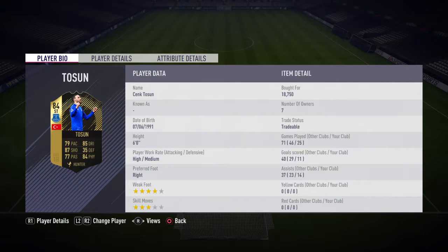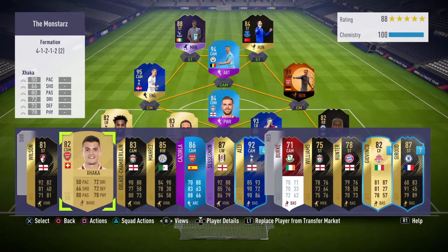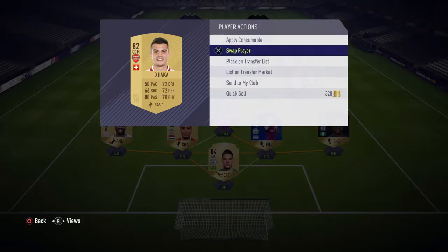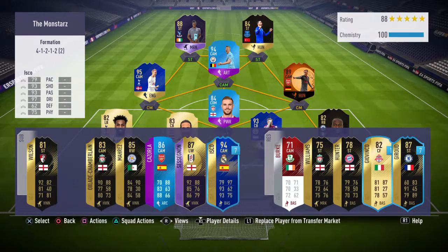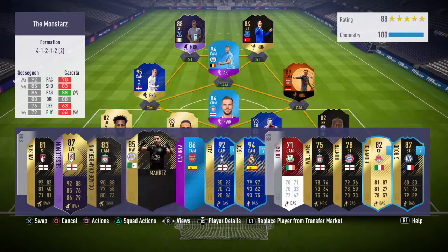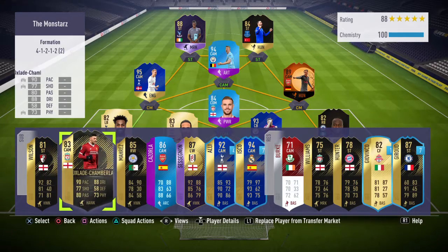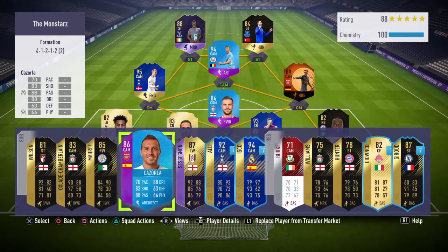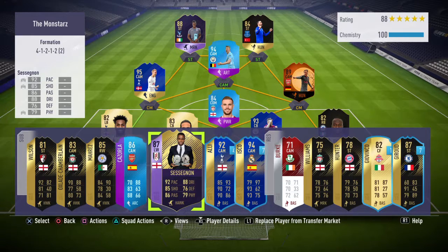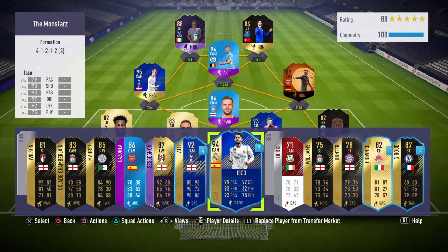In-form Cenk Towson — another nice card. And on the bench we have Callum Wilson. I will now swap him for Isco and put Isco up there, swapping all these down. We have in-form Oxlade-Chamberlain, in-form Marders, another foot-swap version of Cazorla, Young Player of the Season Sessignan, on-loan Team of the Season Zeli Ali, and as you've just seen, Team of the Season Isco.